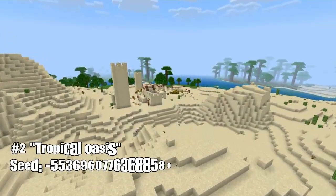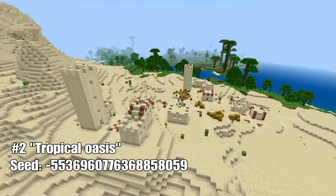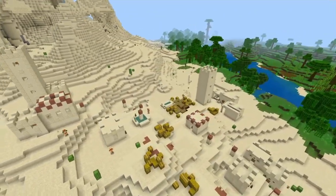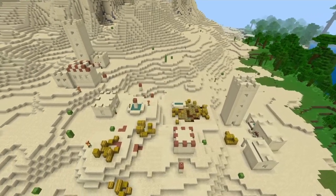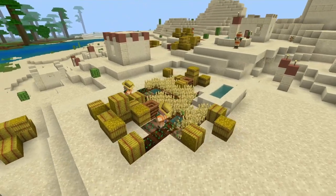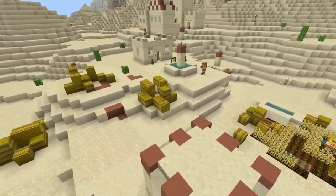Next up we have a village located in a desert that closely borders a mesa biome as well as a jungle, which is great because you won't have any trouble finding important resources such as wood, water, and food. This village has a lot of hay bales for you to either make a lot of bread or trade with the villagers for emeralds.